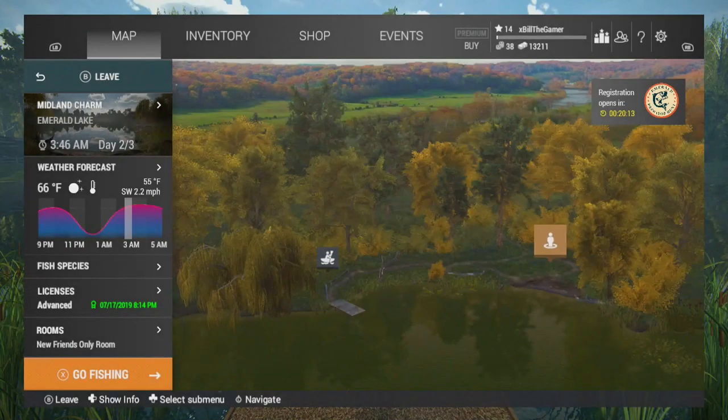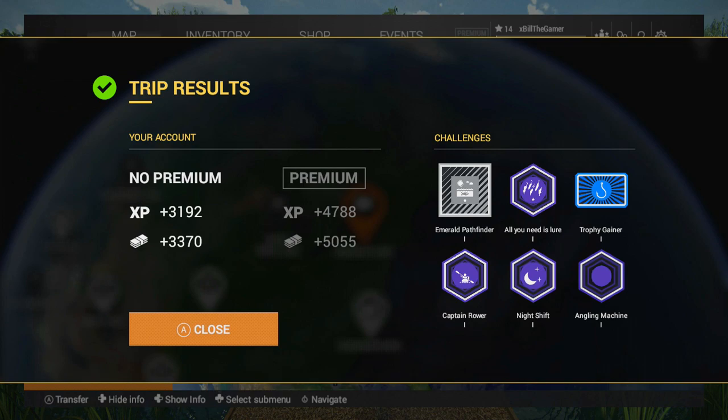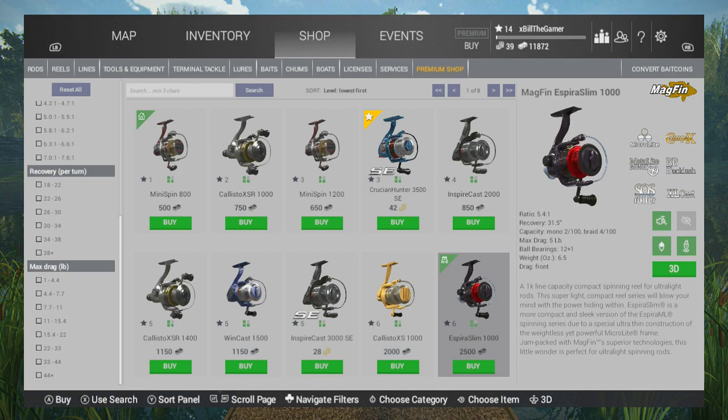Let's have a look at what it's looking like. 2,500 XP — would have been 3,800 with premium. 2,200 bucks — would have been 3,300 with premium. The trip results: I've done a load of challenges. I've got 3,200 XP and 3,300 bucks — would have been 5 grand with premium. My reel bought from the lake would have cost 3,750; it's 2,500 from the map menu.